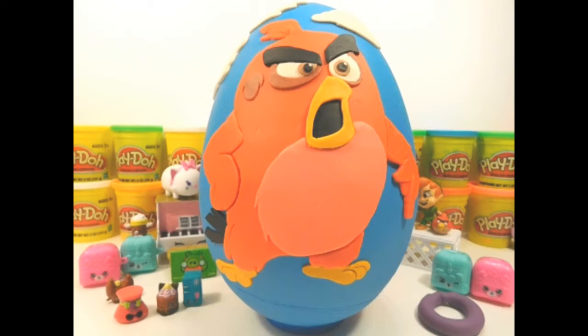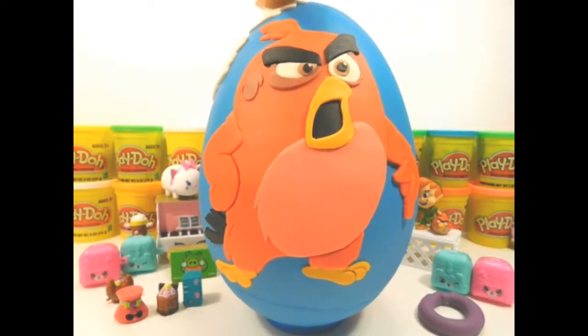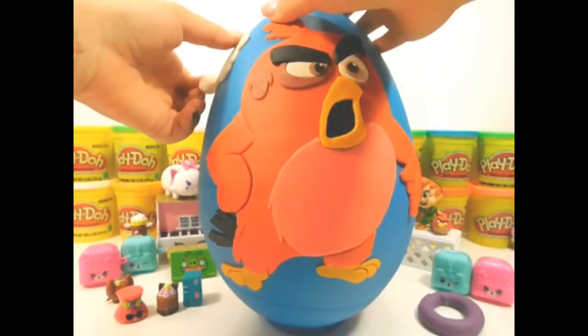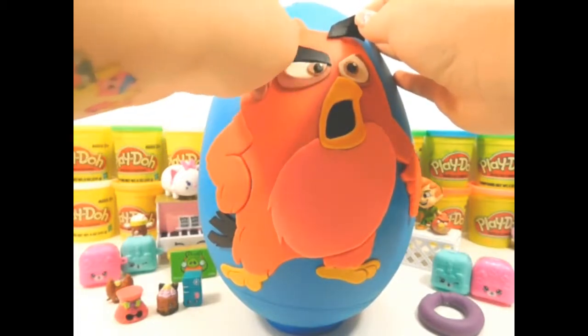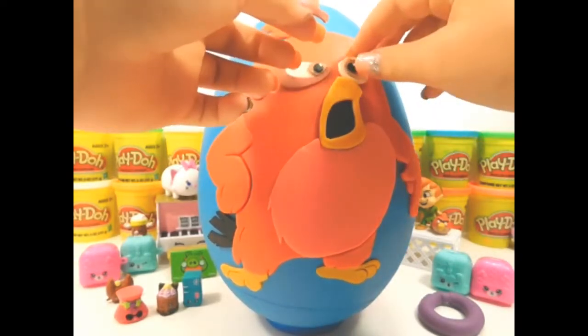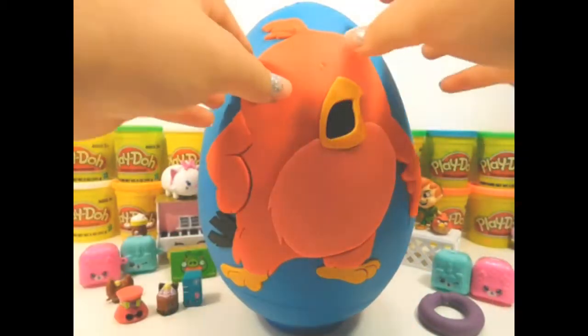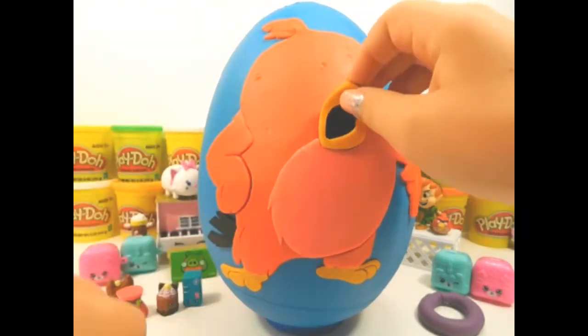Okay, next we have the big bird to open, and his name's Red. We'll start with taking off the clouds. His little eyebrows — he looks mean. He is angry! Here's his eyes. He kind of reminds me of Anger from Inside Out. Here's part of his little feathers, and here's his mouth.